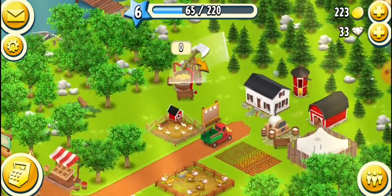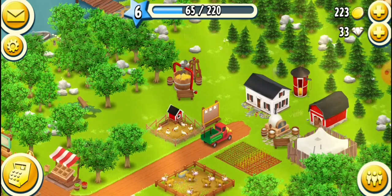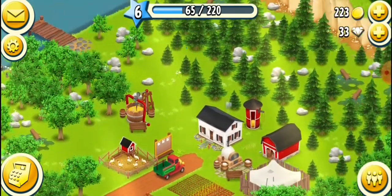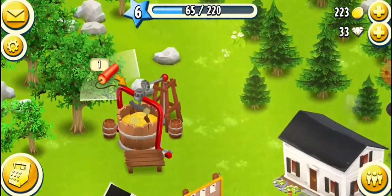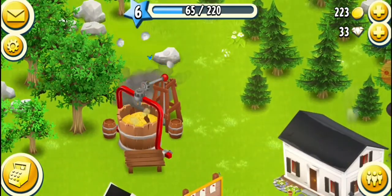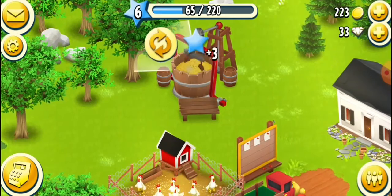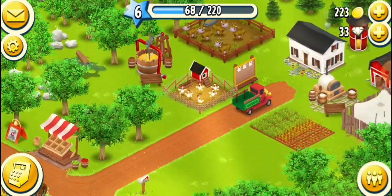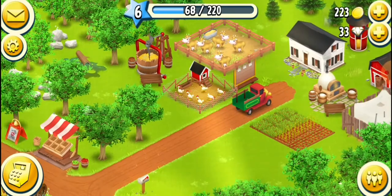Do I still have explosives? Somewhere. I don't have an axe. But I have dynamite. There's something I can blow up here — that thing behind the feed mill. I could move the feed mill there and move the cows here. It's very unorganized.